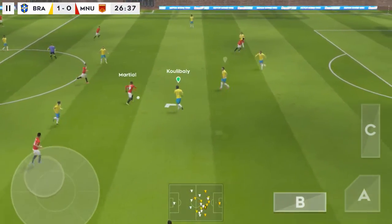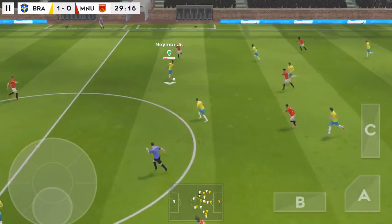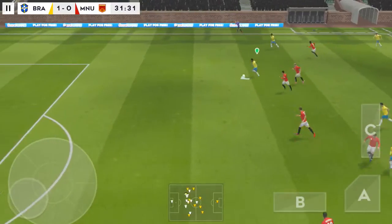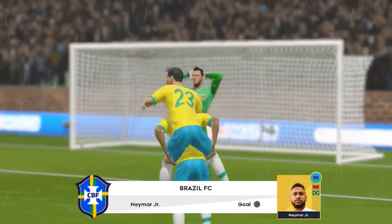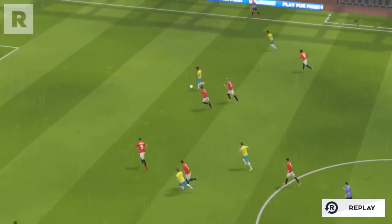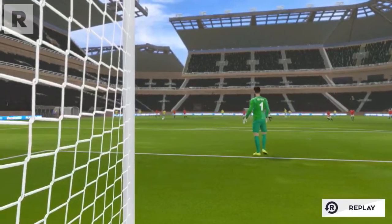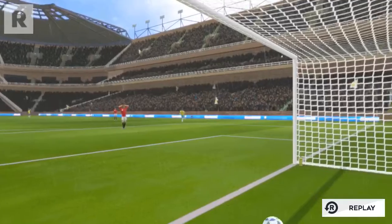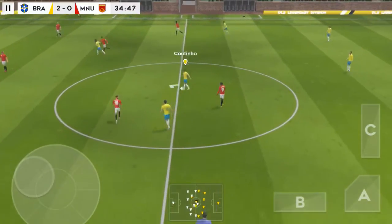And the players have finished celebrating and we're back underway. Greenwood — finds his teammate. Confident pass. They're moving the ball about so well. He must score — shoots, simply no messing about there, clean finish. Here's a replay of that great goal. The score is 2-0. The next goal will prove to be decisive. Good ball.